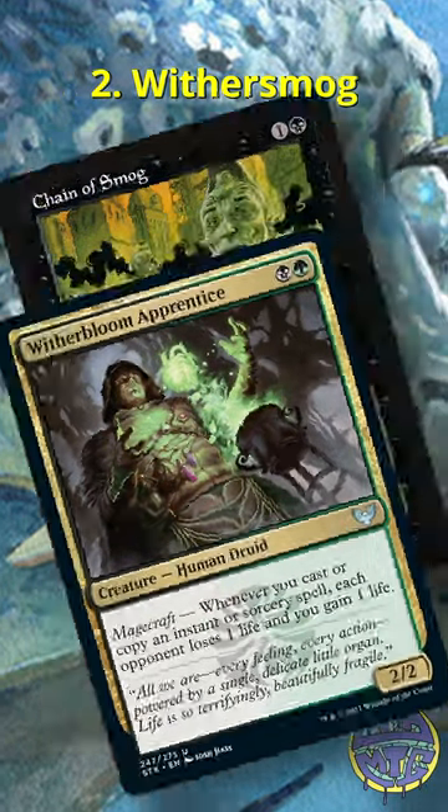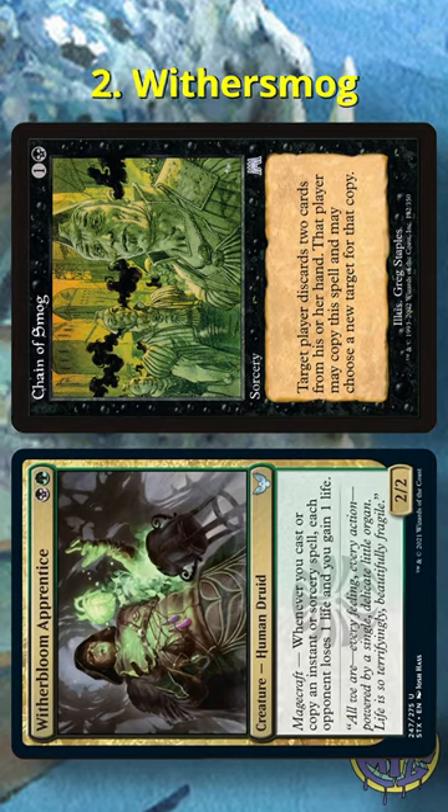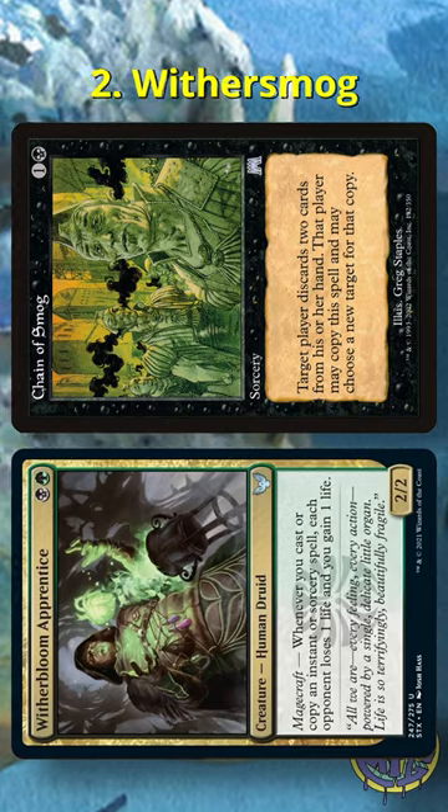At number two, we have Witherbloom Apprentice and Chain of Smog. Wither Smog is a combo that has a lot of disruptible points, but it's one of the easiest combos to assemble and can be cast as early as turn one with a Lotus Petal and Dark Ritual.